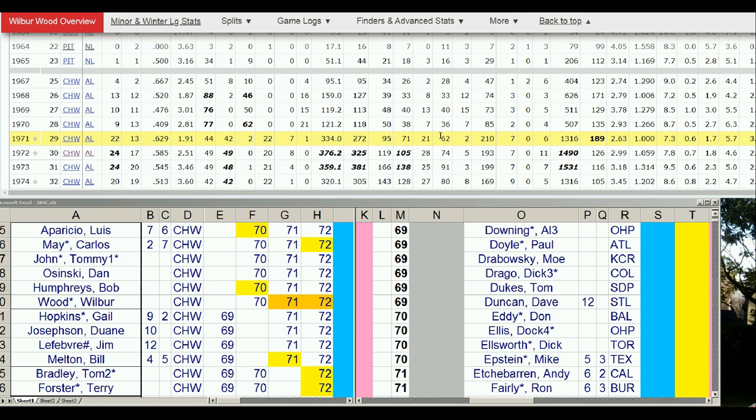There you go. A 1.91 WHIP of 1.105 and 1.91 and 2.51 ERAs. Now, Strat in the addendum says you could pitch this guy on two days' rest. I've never done that before. I mean, I could certainly make it happen if I wanted to — have Wilbur Wood pitch on two days' rest. If that makes the White Sox more competitive, it would be one of the most impactful moves.